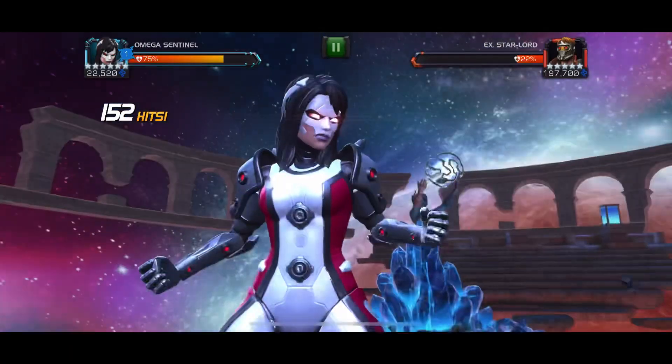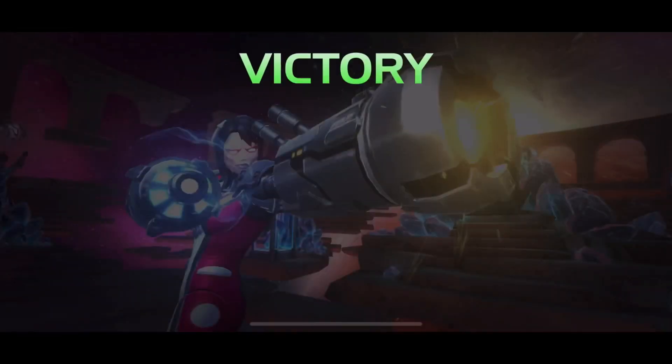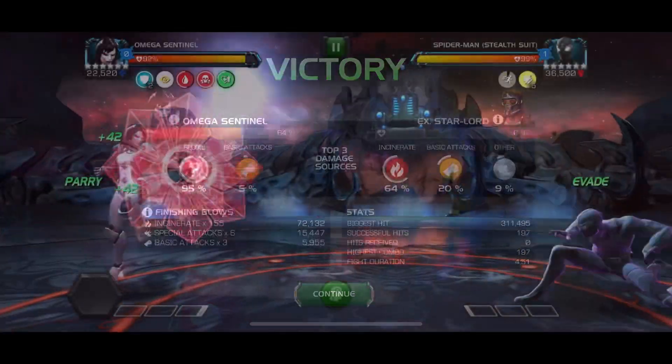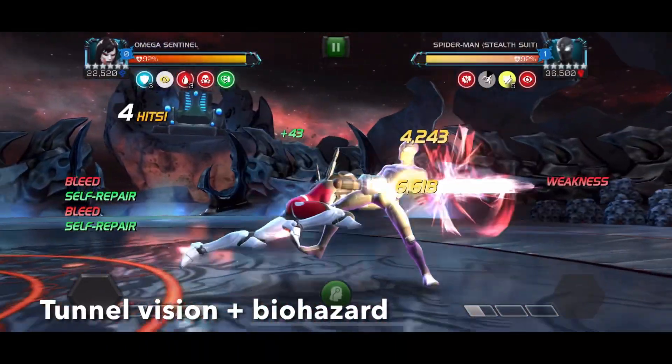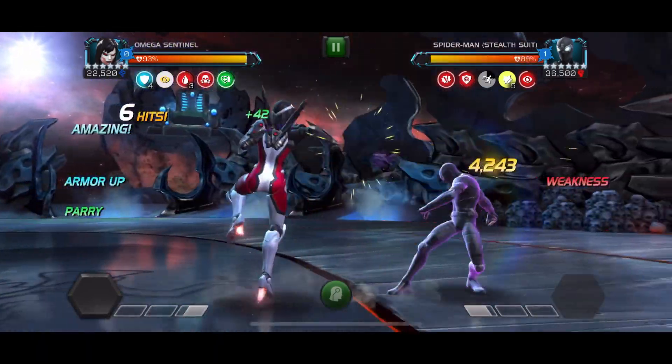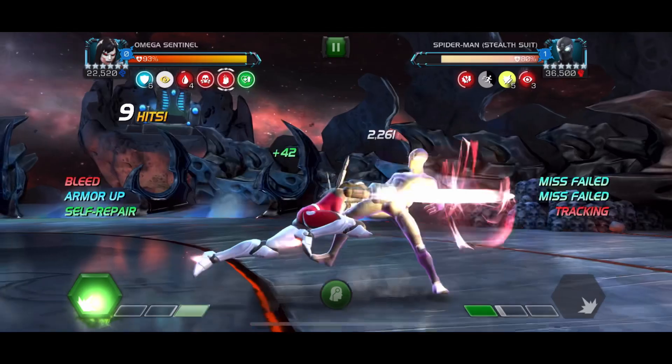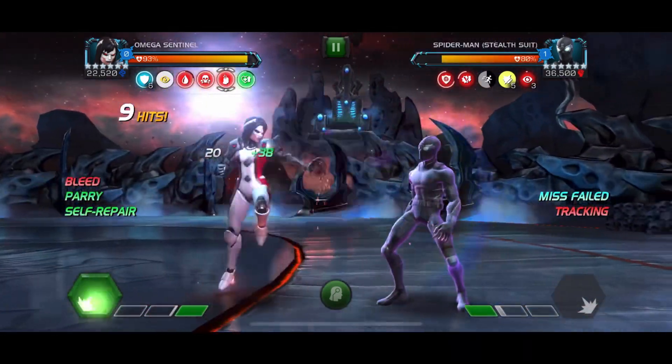I personally don't ever really see myself running her without Liquid Courage and Double Edge, since she just gets so much benefit from them. She can prevent healing and miss for the entire fight as long as the opponent can be debuffed. The heal block and tracking debuffs are super simple to land at the gate, given her pre-fight selection screen.